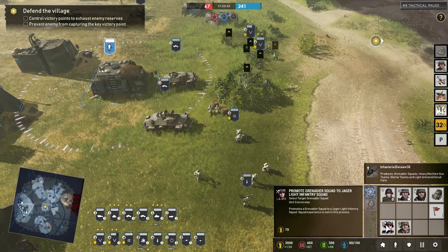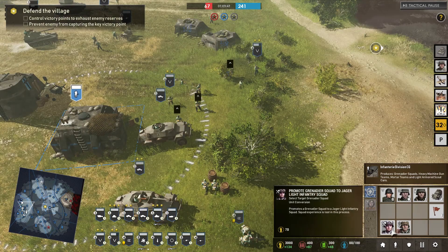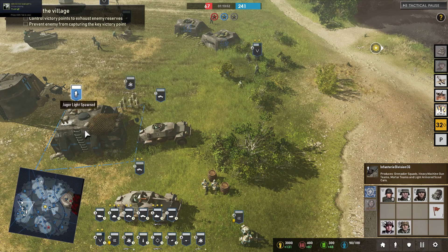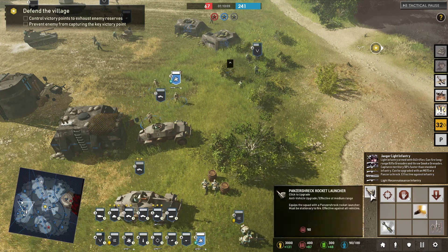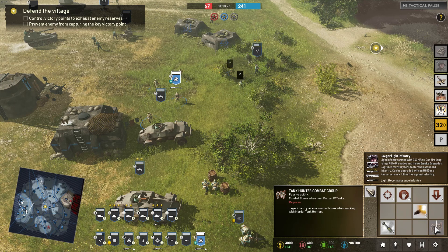Lastly you've got the promote ability for promoting your Grenadier squad to a Panzer Grenadier squad or a Jaeger Light Infantry squad. We're going to promote these guys to a Jaeger Light Infantry squad. Now these guys can have a Panzerfaust to take on enemy vehicles. They also get a fire rifle grenade which produces smoke for covered advances, and then there's the tank hunter combat group, which grants a bonus when working with your Marder tank hunters.